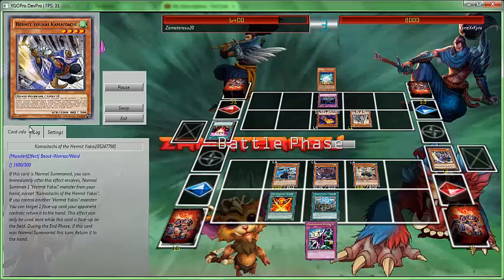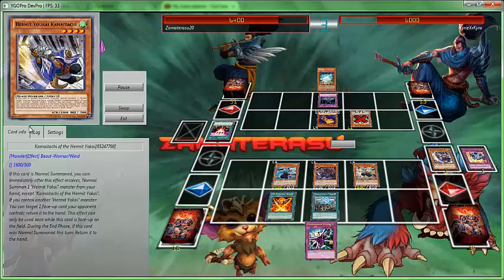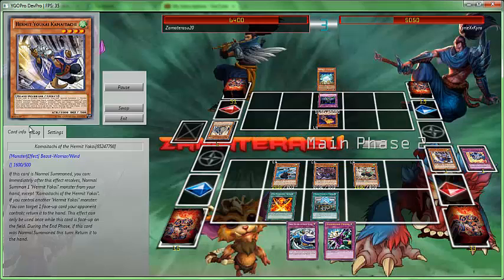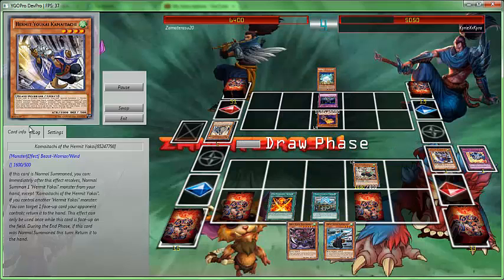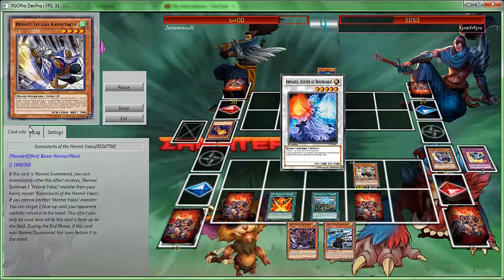The trap card literally says whenever cards would return to the hand, they get shuffled to the deck instead by a Yo Senju monster. So meaning I'll drop the Tiger, bounce two cards back into the deck, then summon the older brother to the face - sending another face-up card back into the deck. And then in the end phase, all the monsters that were brought out go right back to the deck. You lose like five cards. That's insane.